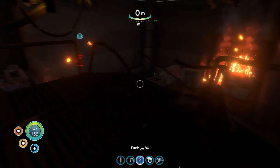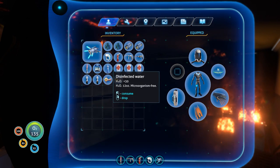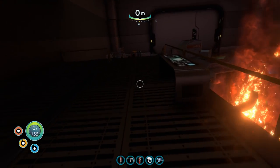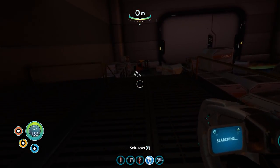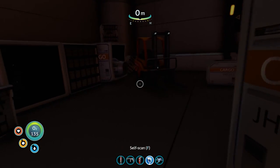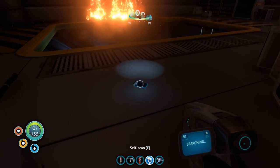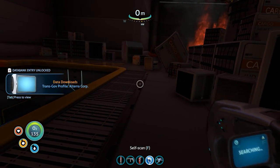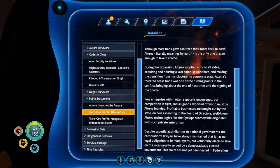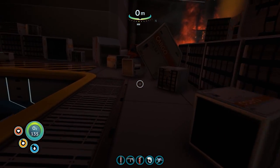Oh geez, look at this! We've got more stuff. Let's have a drink. I'm trying not to use the fire extinguisher when I can. I really should have brought the flashlight with me - I do apologize. Oh, food! Integrating new PDA data - let's have a look at that PDA. So where are we at the moment? This looks like a cargo bay.